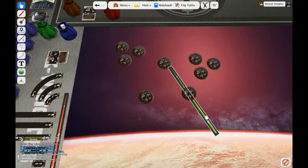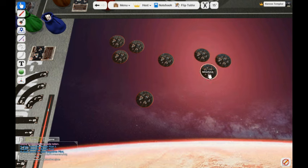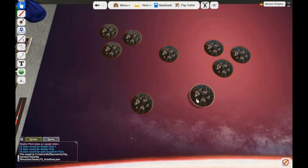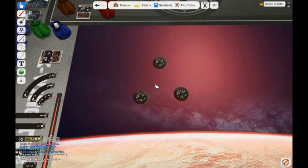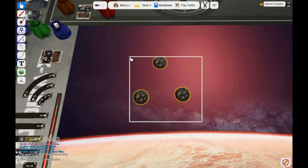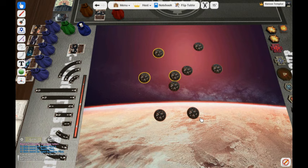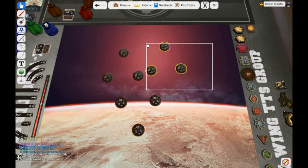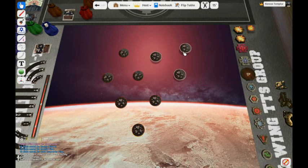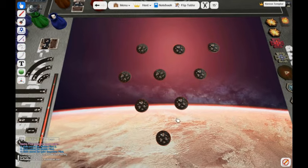I accidentally deleted one, but I can copy and paste another one. I actually like this little triangle layout — it's all range one of each other. So let's copy, paste, and rotate these to get a Minefield grid, generally about range one from each other.